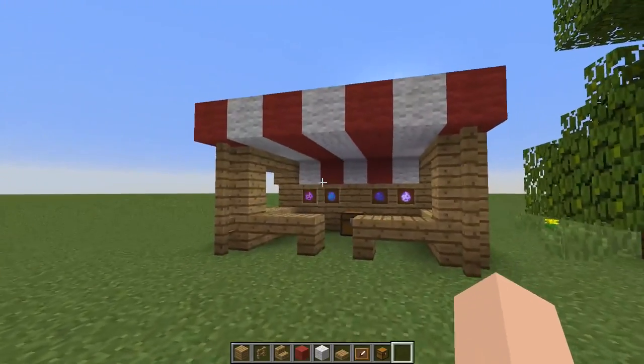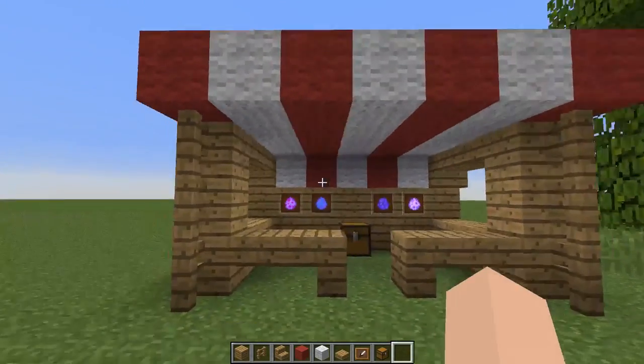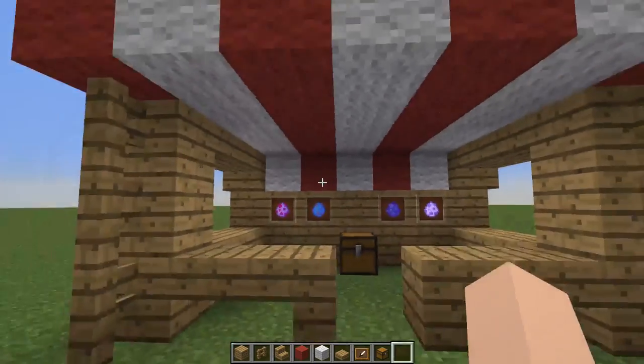I've got you covered with this tutorial. Here we are and this is what the market stall is going to look like when you're finished. It has a nice little counter, a way to show off some of your wares, and a cool little chest in the middle.